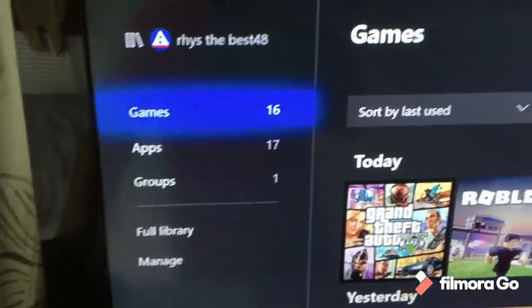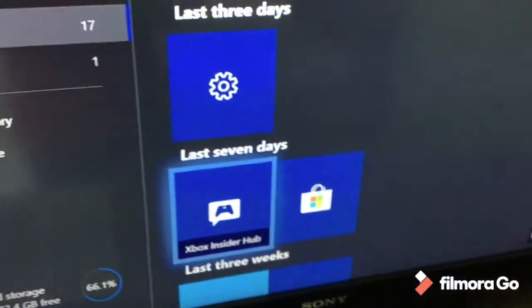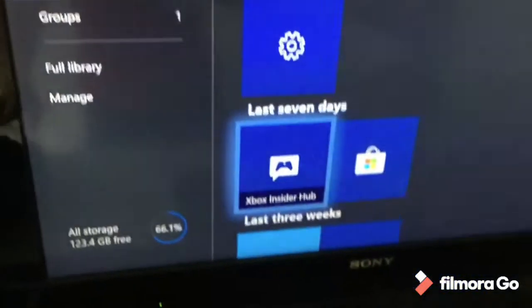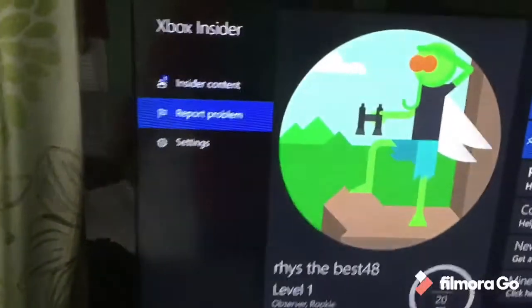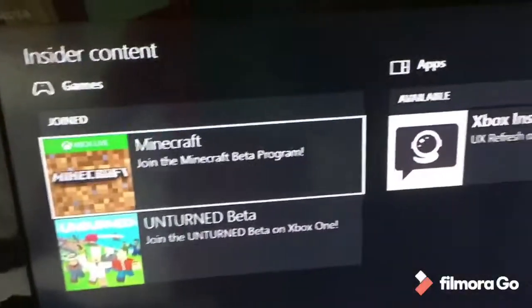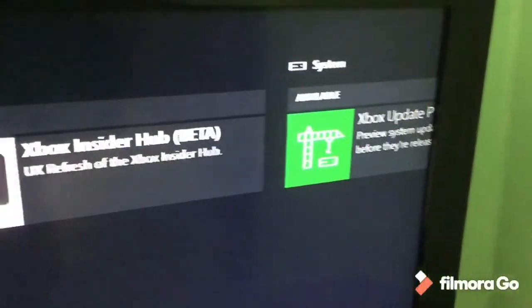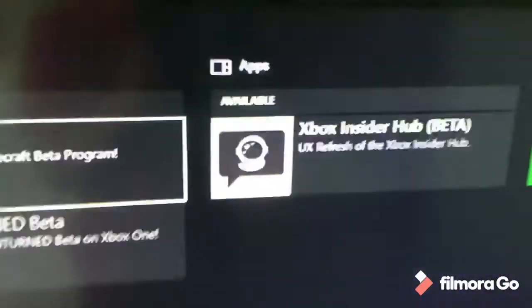First of all, you might want to install the Xbox Insider Hub. Once you've got it installed, go in there. Once you're in, you want to go to Insider Content and click that. I've already joined it, but it should be on available. And there you go, that's how you can get the beta access.